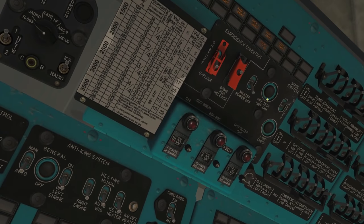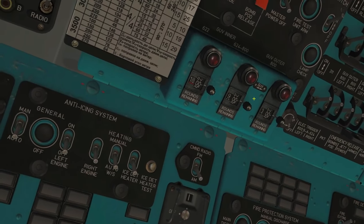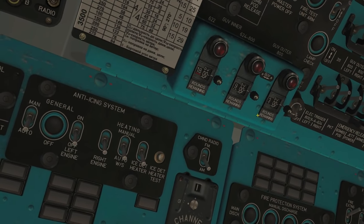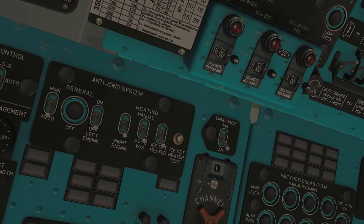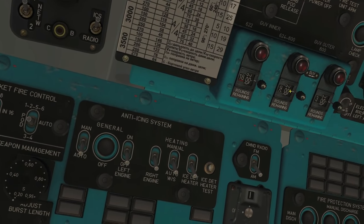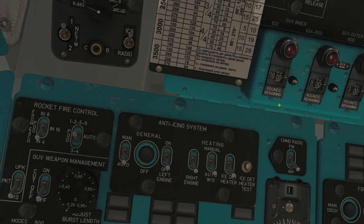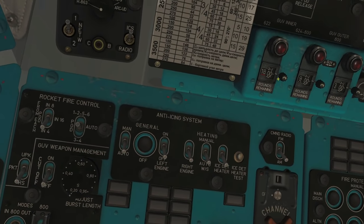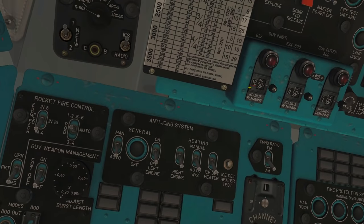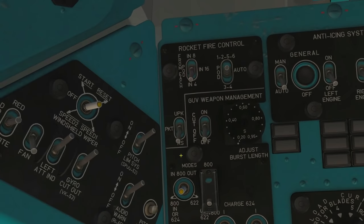Next we go to the secondary armament panel. The main switch is already turned up, so that's fine. Here we have the ammo counter. The outer pylons show 300 rounds of 30mm cannons. Next is 900 rounds of 12.7mm - the central guns on the YAK-B. And 1800 rounds which would be the 7.62 rotary cannons of the YAK-B pods. That's basically ammo for days - 900 rounds per rotary cannon.